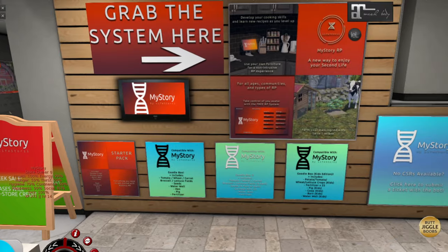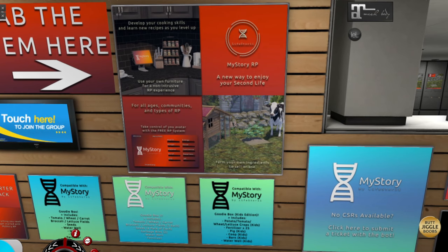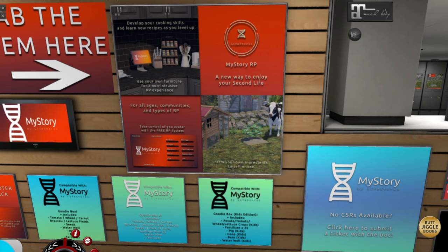When you come in, this is where you're going to grab all the things that you need. This is the starter system — you're going to get a bunch of starter products that you'll be able to use: things for farming, for gardening, for cooking. When you start up, there is a level process. When you're wearing the full My Story HUD, you actually earn XP and you unlock different foods at different levels. For every hour that you are on My Story with it on and running, you'll get five XP. You can pause it, but you will then go down to only earning one XP per hour.